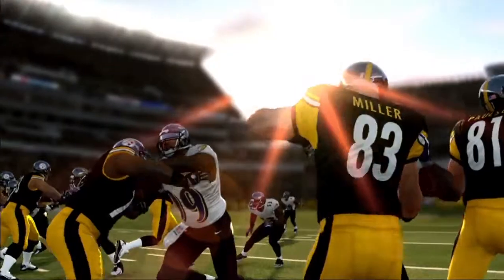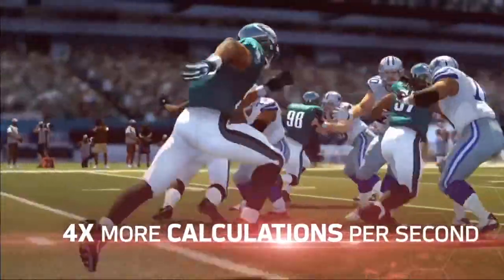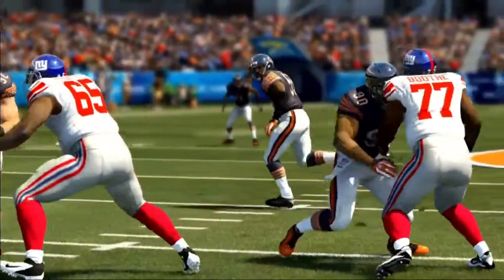Our guys are able to make up to 60 calculations per second when finding a target. That's five guys across the line, all with the goal to set a passing pocket and throw the ball. When you watch these guys picking up blitzes, doing double teams and sorting, you realize they're not only thinking on their own but thinking as a team.